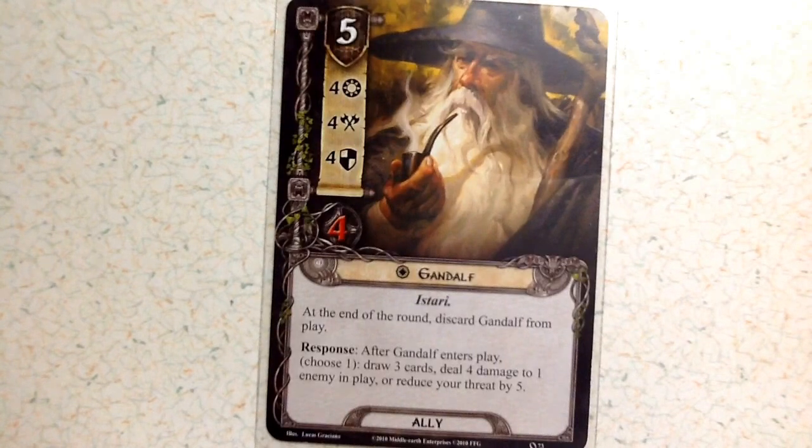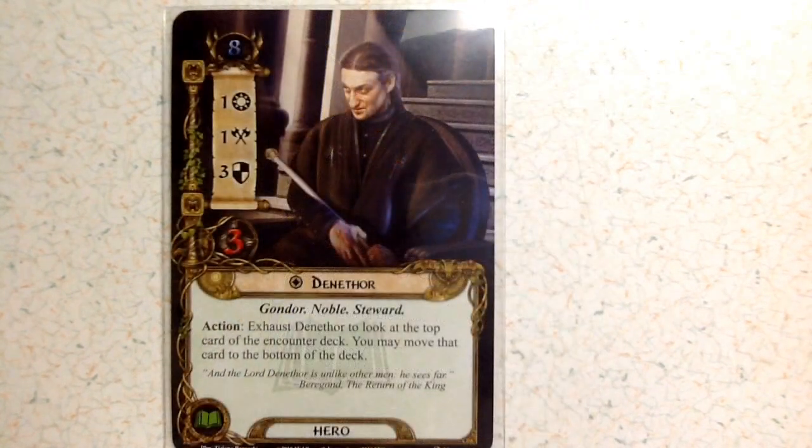Now we're going to take a look at the Lore deck, starting with the heroes. Each deck has three heroes. First is Denethor, who has a threat value of eight, one willpower, one attack, three defense, and three life. His action is to exhaust Denethor to look at the top card of the encounter deck; you may move that card to the bottom of the deck, helping you avoid some of the more dangerous monsters.